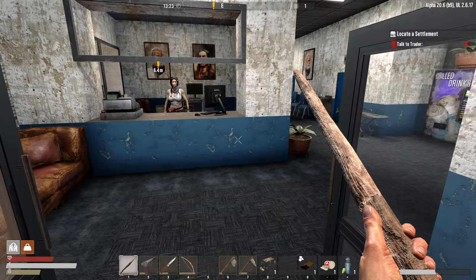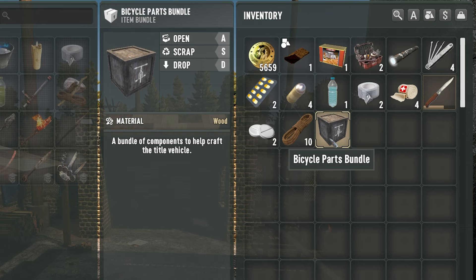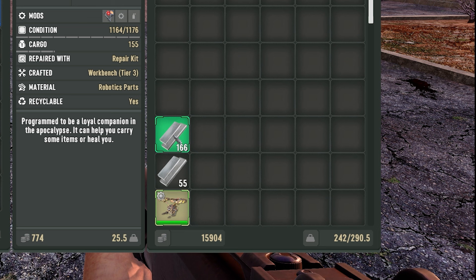I would also suggest that you start the trader quests as soon as possible, especially as after you complete the first tier of quests, one of the rewards is bicycle parts and this will help you get that first vehicle a bit faster.